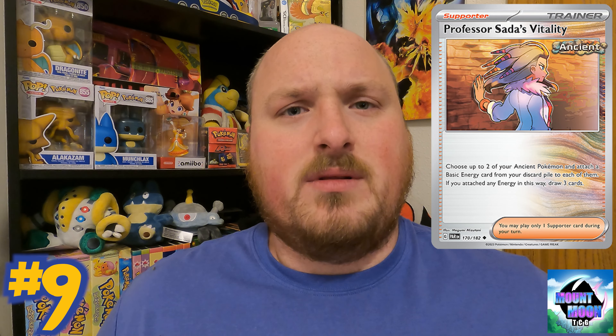We might talk about one of those ancient Pokémon later in this video, so stay tuned. I think Professor Sada deserves to be here at number nine — it's a pretty decent supporter that can help accelerate some energy and draw a few cards. It does sound a little bit better than Gardenia's Vigor, so Professor Sada's Vitality is here at number nine.